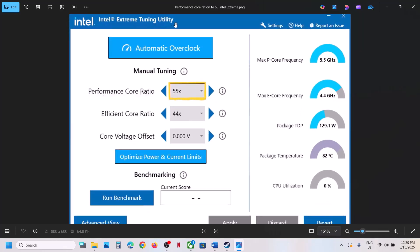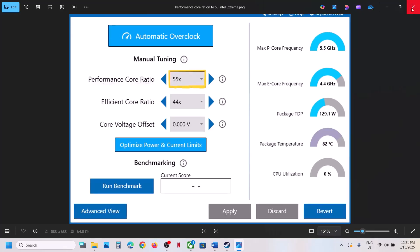If you are using Intel Extreme Tuning Utility software — or if you're not using it, you can install it — go to Performance Core Ratio and lower the value. If it is set to 58x or 57x, try 56x, 55x, or 54x. Lower the performance core ratio, hit Apply, then launch the game and check.